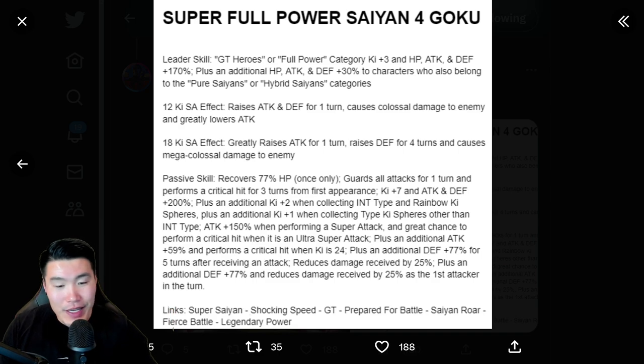Links, just quickly to get it out of the way: Super Saiyan, Shocking Speed, GT, Prepare for Battle, Saiyan Roar, Fierce Battle, and Legendary Power — exactly what you would expect for Super Saiyan 4 Goku, so no surprises there. But the passive is just busted beyond belief.